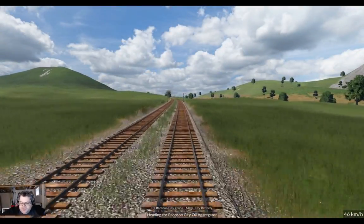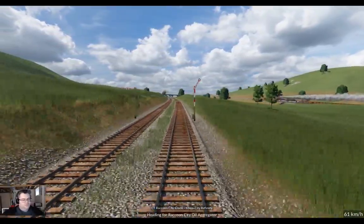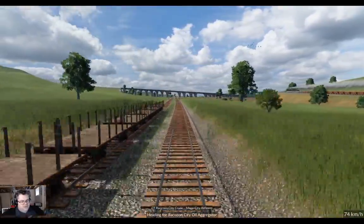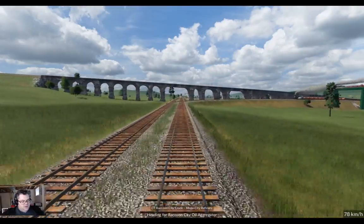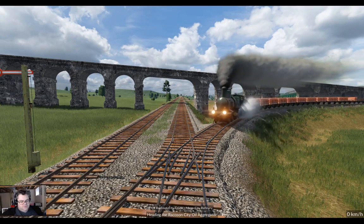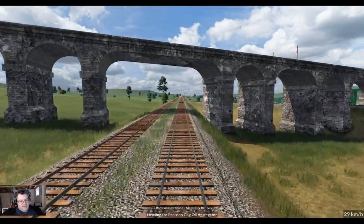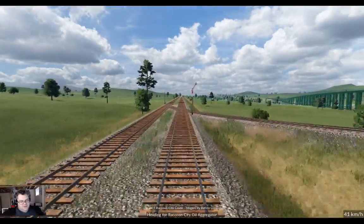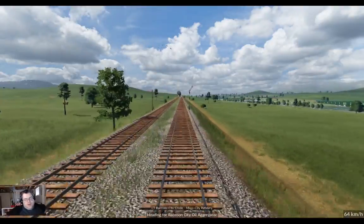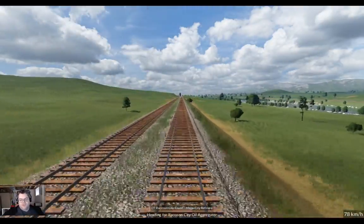Hello everybody, welcome back to Transport Fever 2. This is the Longland map, and we're riding one of the trains that is collecting oil from the Raccoon City oil aggregator and bringing it to the Mega City refinery complex. As you can see, we're making extensive use of our existing railway infrastructure, which has evolved into a mainline on either side of the river.